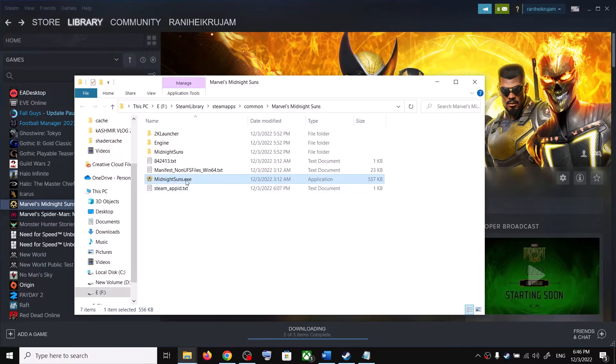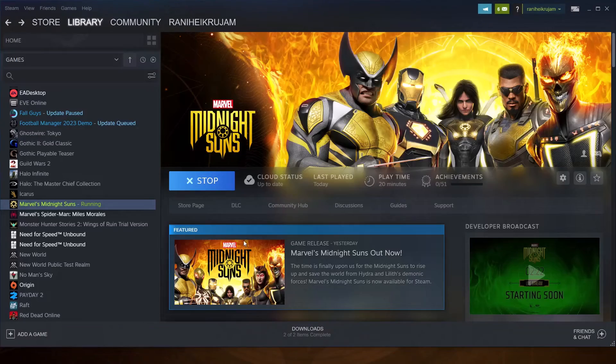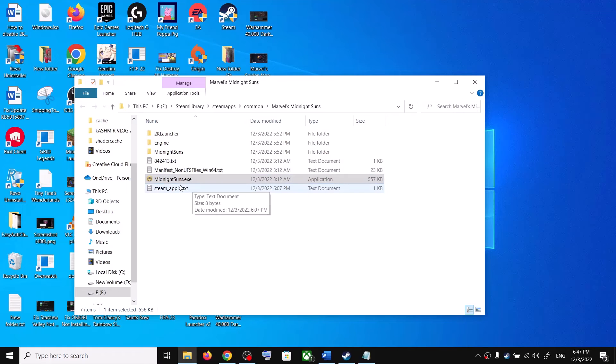Now use the MidnightSuns.exe file you can see here. Double-click it to launch the game. As you can see, the game is launching without the 2K launcher — it's launching without the launcher.